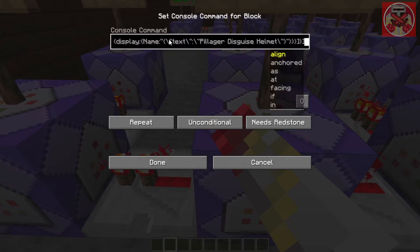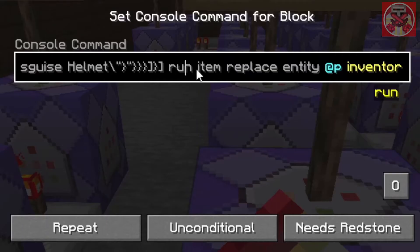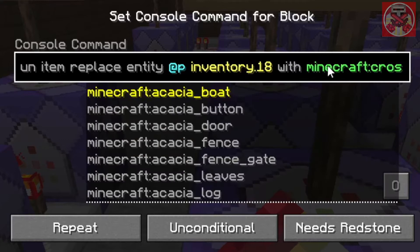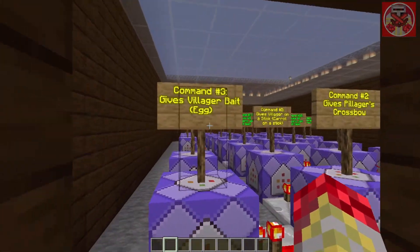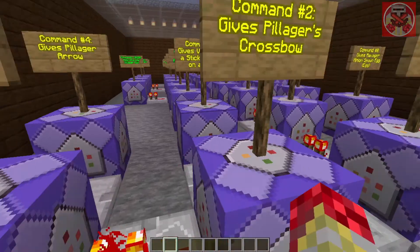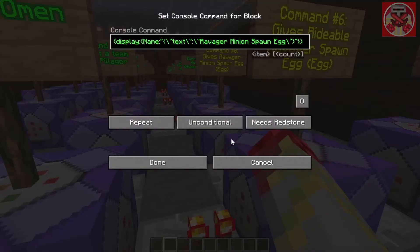Minecraft changed up the 'replaceitem' command. Instead of 'replaceitem', it's now 'item replace entity @p'. Then you specify where — for example 'inventory 18' for the crossbow, because if you put it in the hotbar and try to fire the crossbow it won't work. Afterwards you put 'with' and then the item you want. A little weird that Minecraft changed it like that, but it is what it is. The same approach applies for the villager bait egg, pillager arrow, villager on a stick, rideable ravager spawn egg, pillager minion spawn egg, and ravager minion spawn egg.